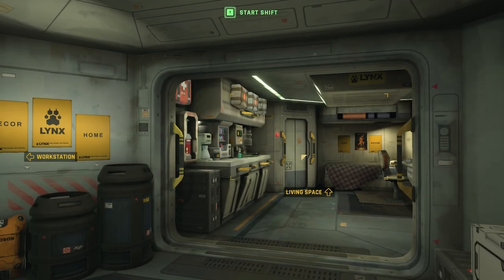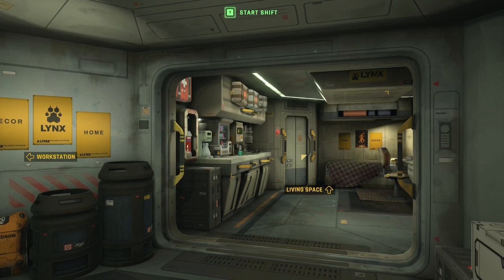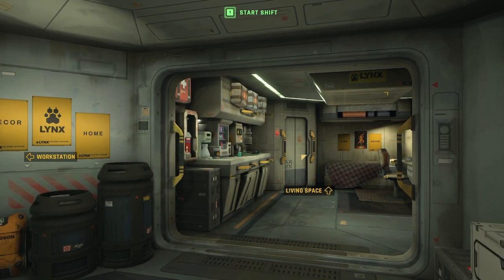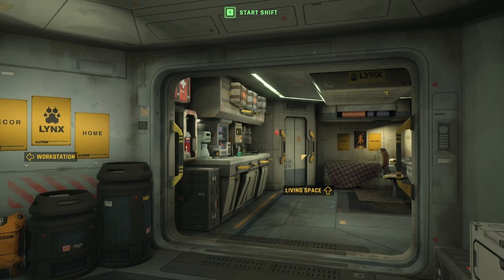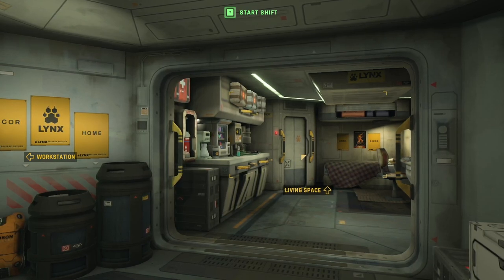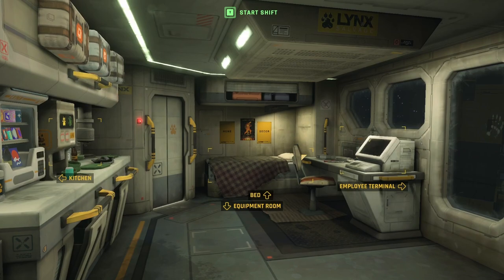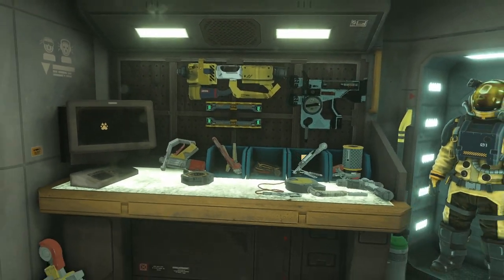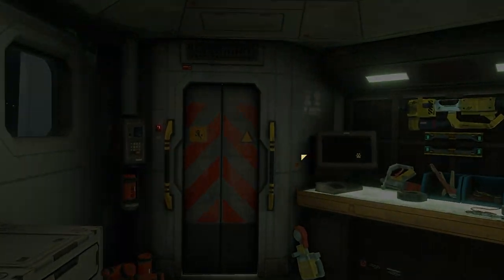Hey everybody, you're back with Bad Dad, where we play dad games badly, and today we're continuing on with Hard Space Shipbreaker, where we are going to tackle the second ship in our series — the first one that we get to use tethers with. Let's go ahead and get started. We've already got our equipment ready, so let's go ahead and pick our ship.